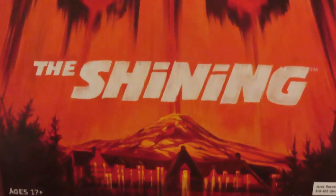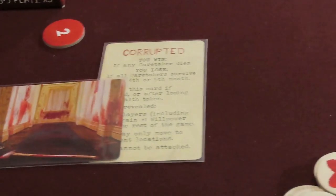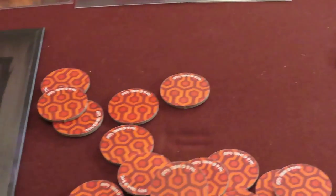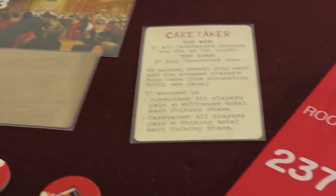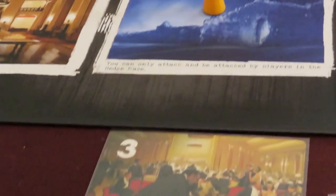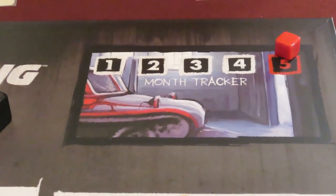In The Shining board game, players will be caretakers of the Overlook Hotel in the Rockies over the winter break. Just like in the movie, players must last several months of isolation without being possessed by the ghostly inhabitants of the hotel. Choose to play with one player corrupted from the beginning or not, but I highly recommend secretly assigning the corrupted role to someone from the start. The game plays best as a semi-cooperative game, not knowing who to really trust.